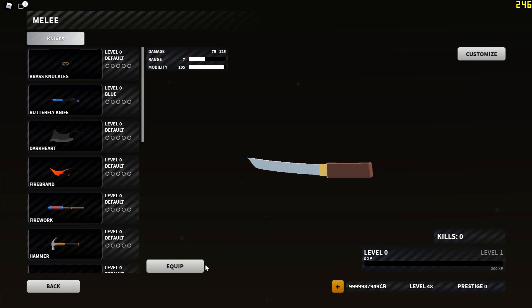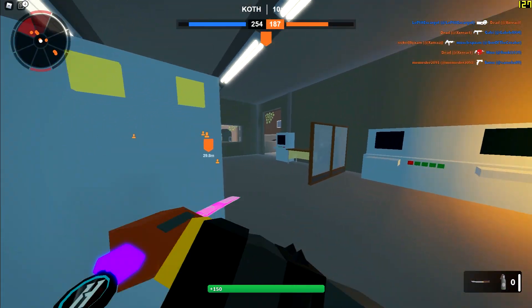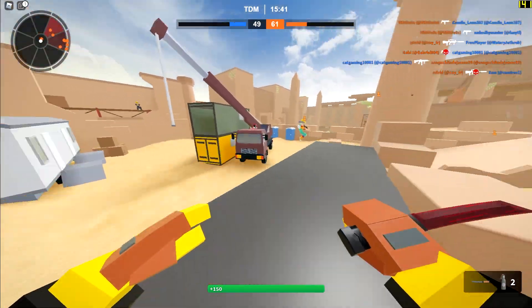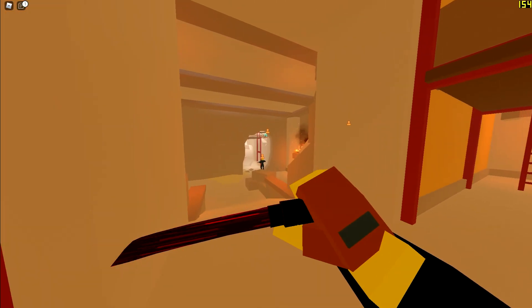We also got two new knives: the Tonto and the Ornate Tonto. In terms of their inspect animations and actually swinging them, they behave like a mini katana — a single backstab will not kill. Here's some gameplay of the Tonto.